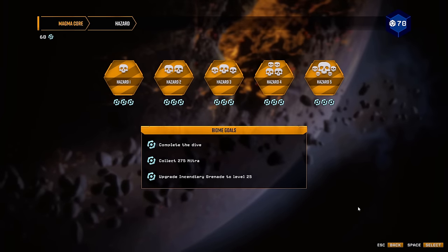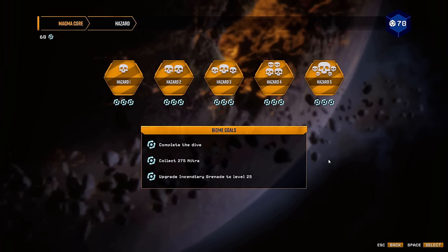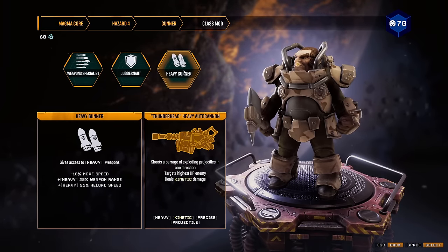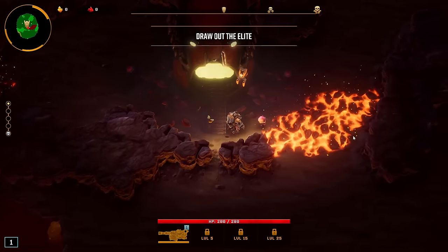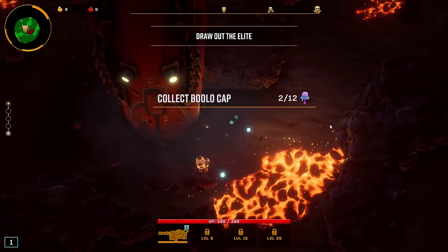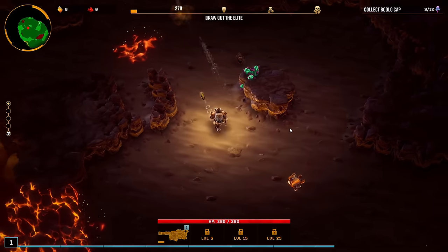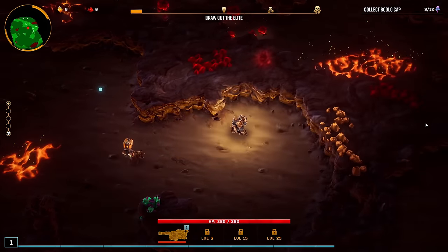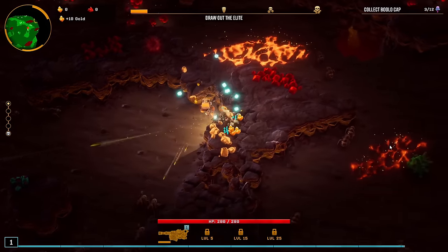Hello everyone, Cap here and welcome back to some more Deep Rock Galactic Survivor. Let's go for another biome goal today — we will be going for the level 25 incendiary grenade. That is going to be cancer. I'm going with the gunner here, heavy gunner, simply because it can get the incendiary grenade, but also this starter weapon is very strong: the autocannon Thunderhead.